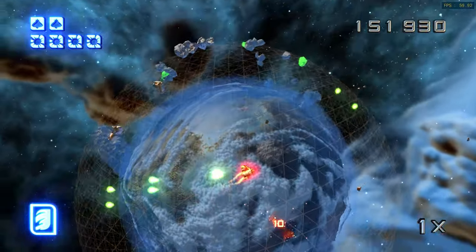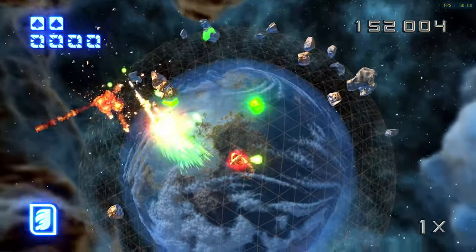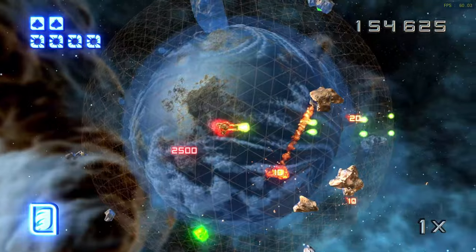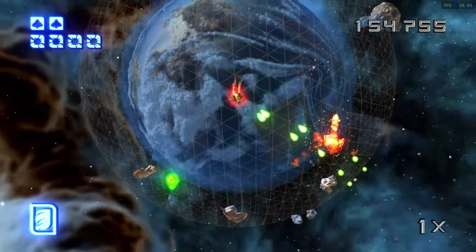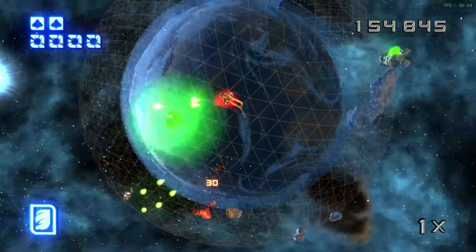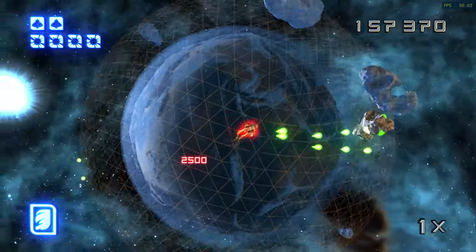Super Stardust HD was by far the best exclusive on the PlayStation Network. It had colourful graphics, great particle effects, and perfect fast-paced gameplay. Until recently, I wasn't even aware that there's a PSP port, but that just goes to show how popular the game was.